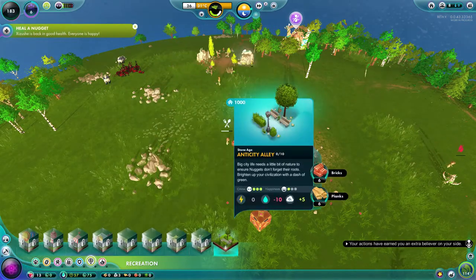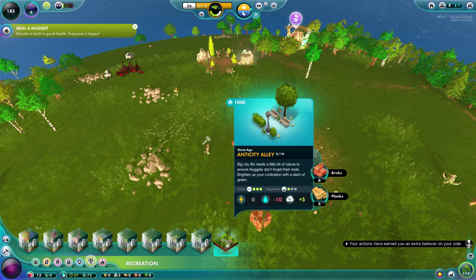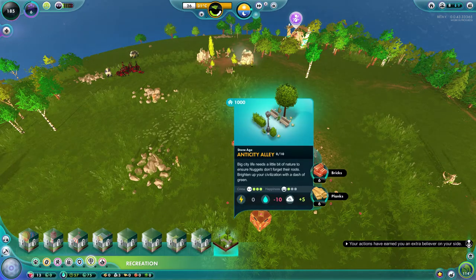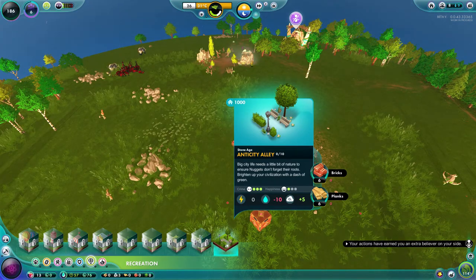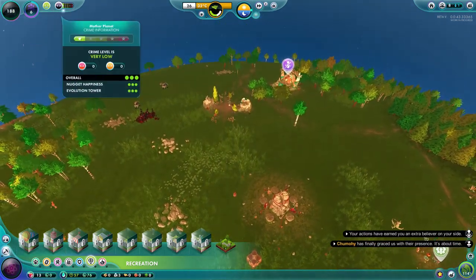As you can see, this park is now available. We can only build 10 of them but they are the cheapest park to build and they take up a small amount of water compared to the others. Parks are great for increasing your happiness level.